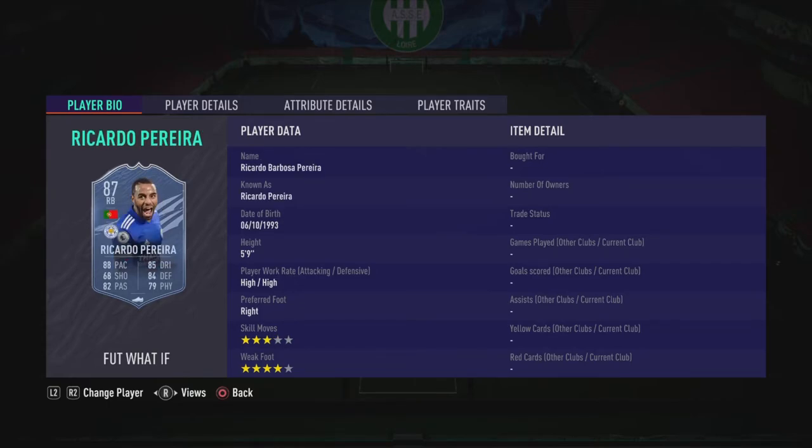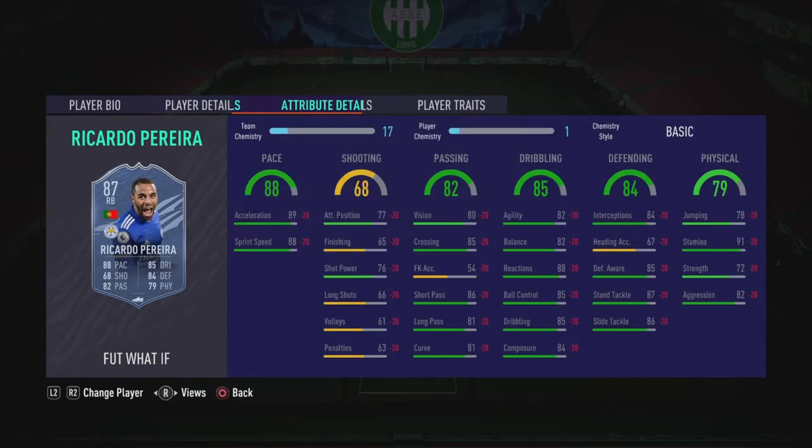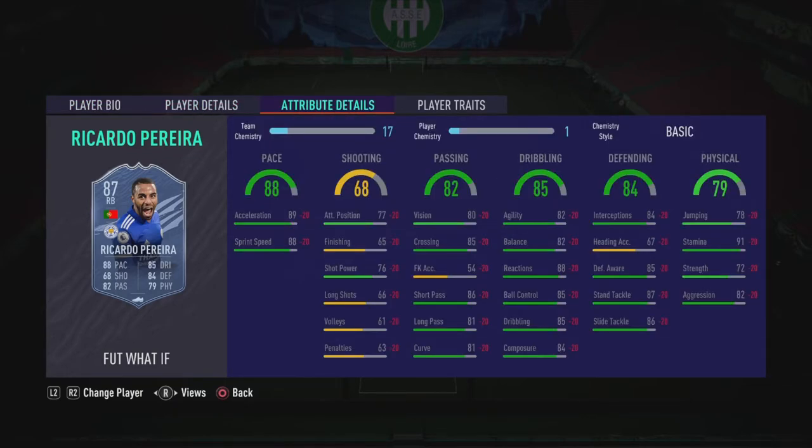Next up is Leicester's Ricardo Pereira — Premier League, 5'9", 4-star weak foot, all very good for a left back. You can get great links and he'll feel nice on the ball. 88 pace is good. Passing is sick and dribbling too. Defending is good as well, though the physical is not the best but he can last a full game. With an anchor, he could be a very nice right back or even a centre back. Great links and a great card — I would definitely recommend him.